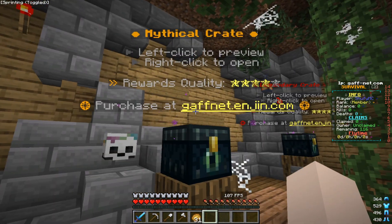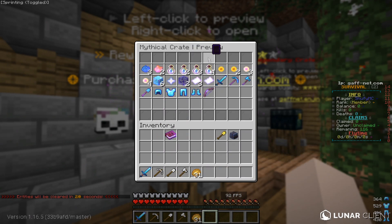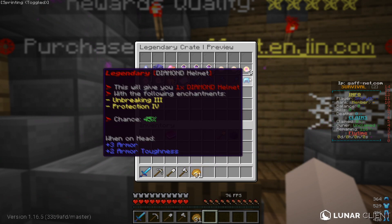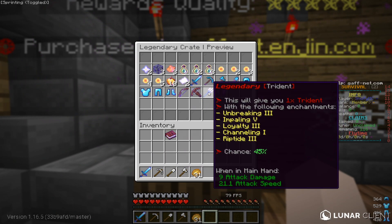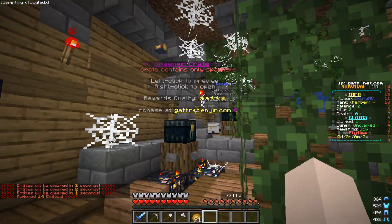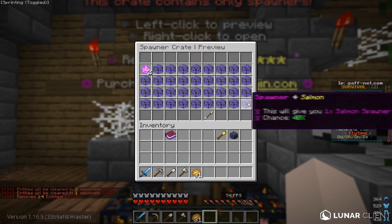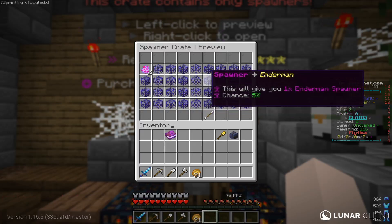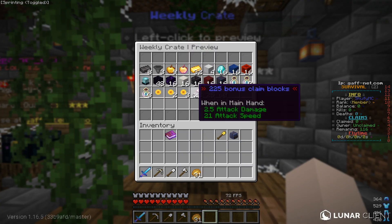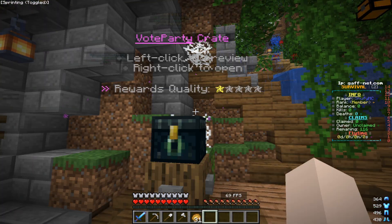The epic crate gives three common keys, two uncommon keys, two epic keys, Mending, Protection 4, and more. The mythical crate gives you a mythical diamond set and two spawner keys. The legendary crate is one of the more OP crates — you can get OP armor, a crossbow, a bow, a trident, an elytra, some cash, three spawner keys, two legendary keys, and more. The spawner key shows your percentage chance to receive spawners — the stronger the spawner, the lower the percentage. There's also a weekly crate and vote party crate.